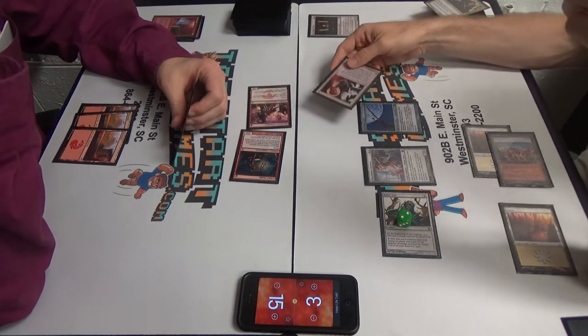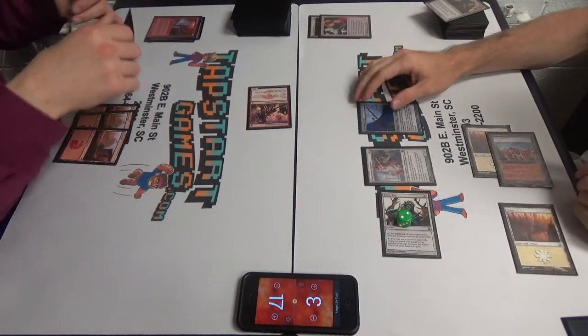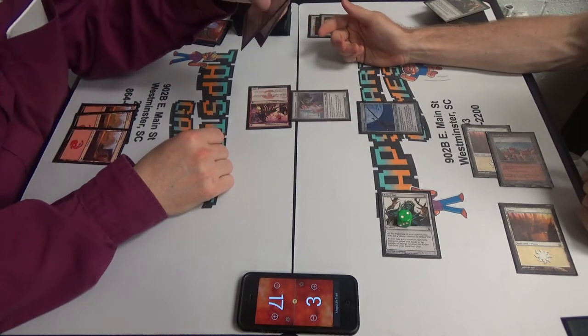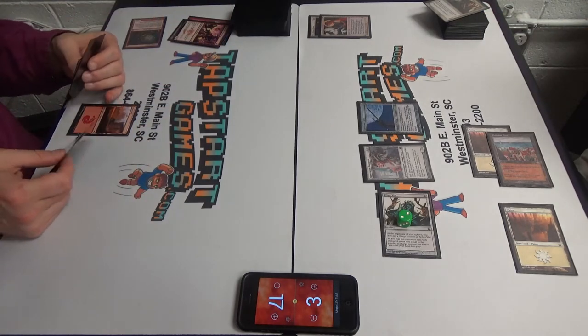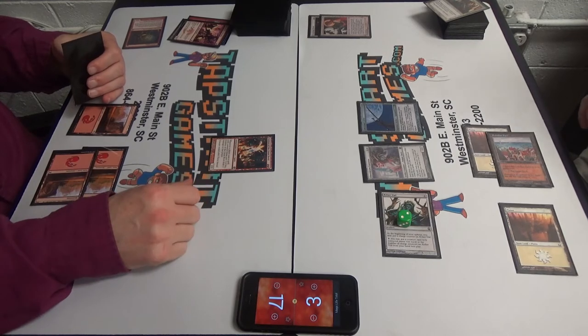I know I have a Mom on top. So I could wait one turn, play the Mom, equip the Mom, but that gives you another turn to just shoot over my head. We'll Swords your Goblin Guide. So you'll gain two, and it's exiled. This is all before blockers. I'll block this Swiftspear — see if you have something. Nothing. Second main phase. Eidolon. Okay, that's why. I'll pass turn.